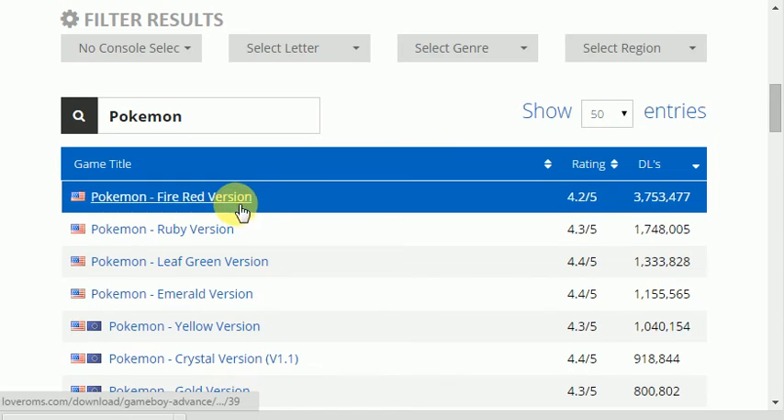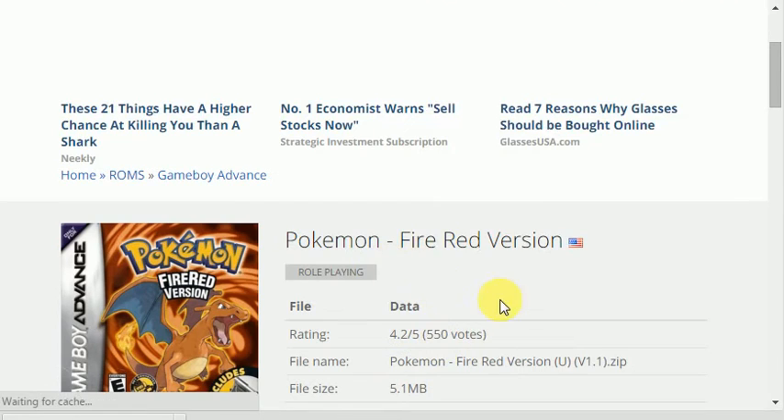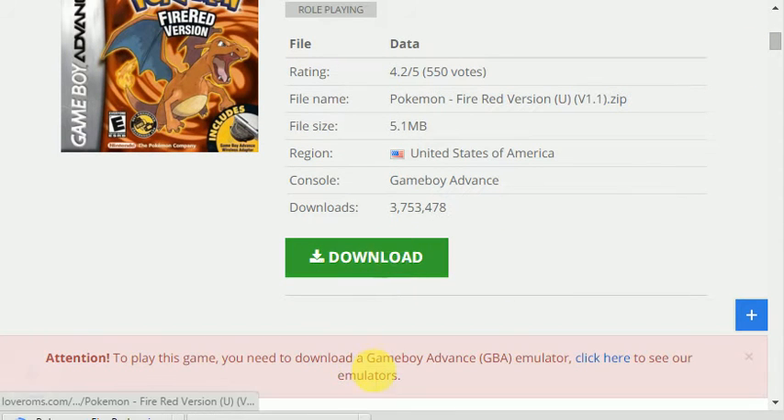I'm going to search keyword 'Pokemon' and get Pokemon FireRed — why not. If there are two results, I'd recommend clicking the second one because the first one doesn't work, but if there's only one you can just go ahead and click download. Alright, the DeSmuME download is done now.